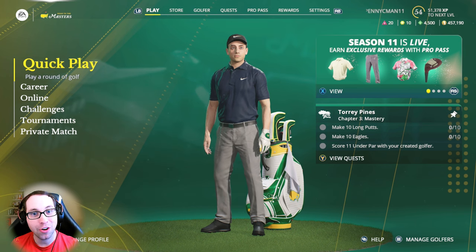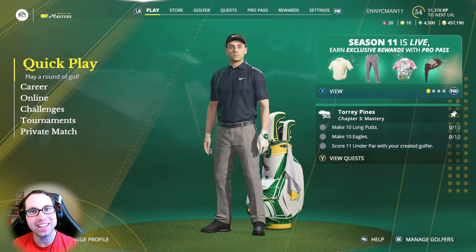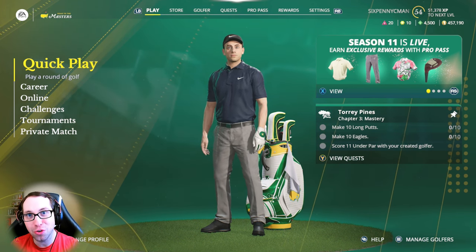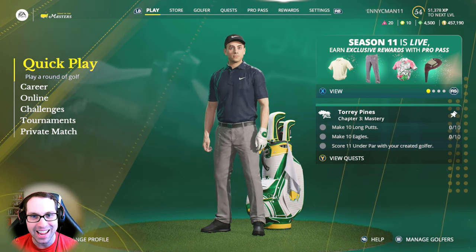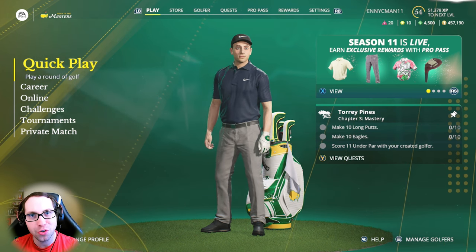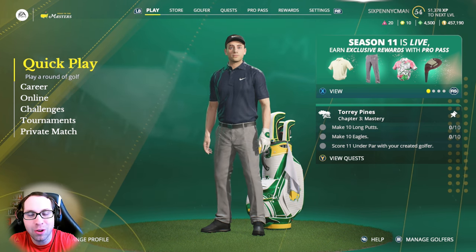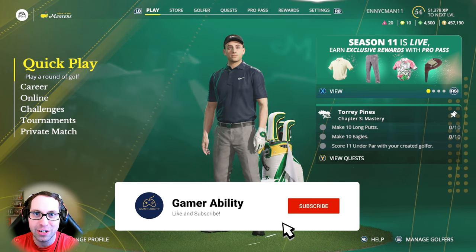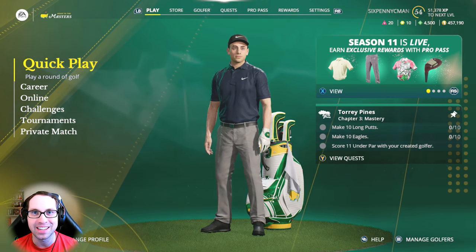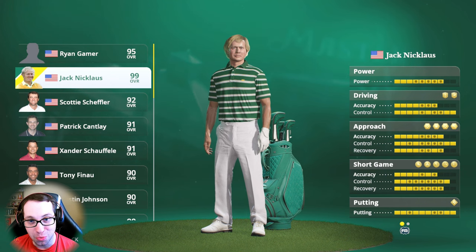What's up everyone, Ryan here. A big new update just dropped for EA Sports PGA Tour bringing in the Season 11 content. This update adds four new courses into the game and a new legend as a playable pro. Today I'm going to cover all the new content that dropped in the update. If you get some enjoyment and want to see more news coverage videos like this, drop a like and subscribe for plenty more content here on the Gamer Building YouTube channel.